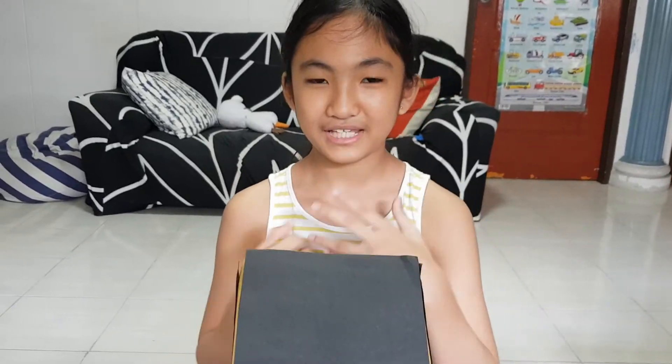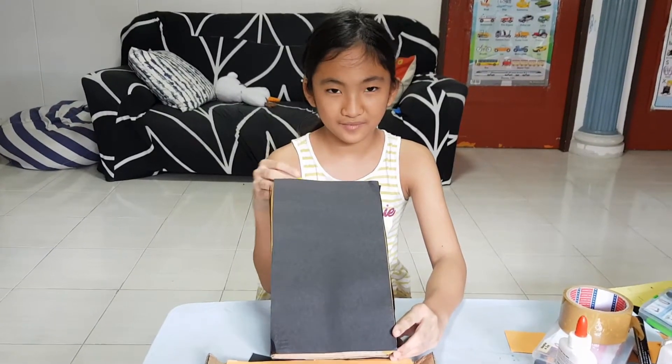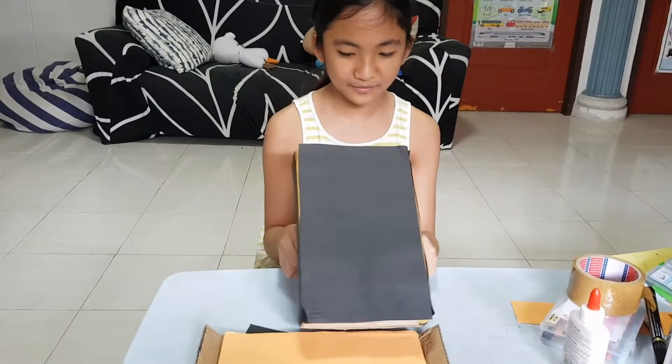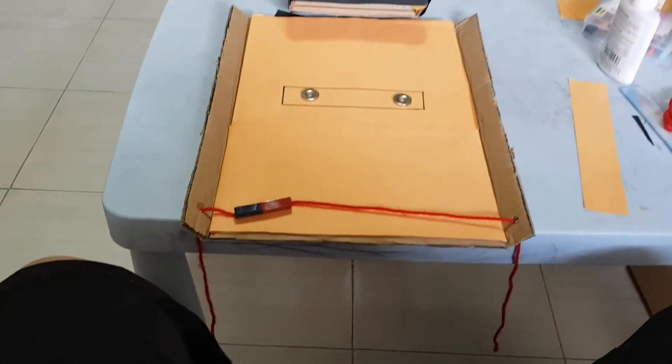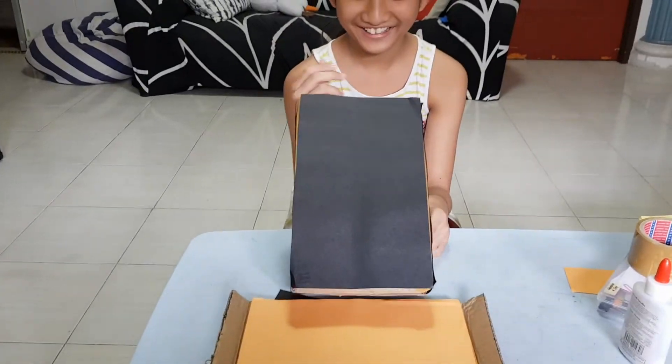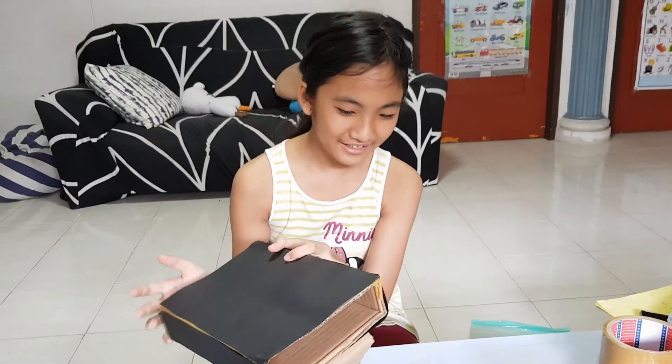Now I am the offense and my partner is the defense. As you can see there is a big black box so that the defense won't know where I put the ball, and you can see that I can also move the box around. I won a point again and the defense loses.